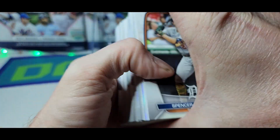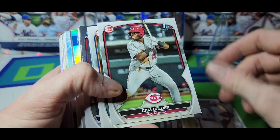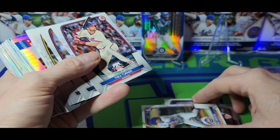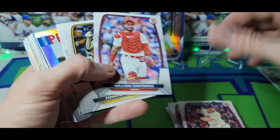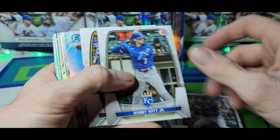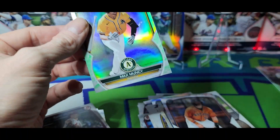Alright, box number two. Kyle paper. Mark Vientos — I think that guy had a real strong season so far. And Max Muncy on the lunar glow.